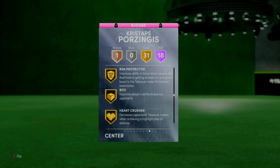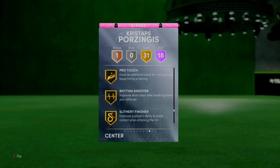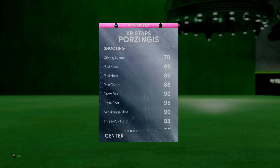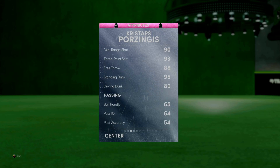He's got 31 gold badges including rim protector, hard crusher, intimidator, and post move lockdown. He's got downhill as well - downhill! He's got 89 post fade, 89 post hook - pretty good. He's got not a great driving layup but a more than good enough driving and standing dunk, and a 93 three-ball which is insane. He's also got not good ball handling, but he's got 89 block.